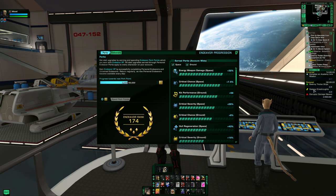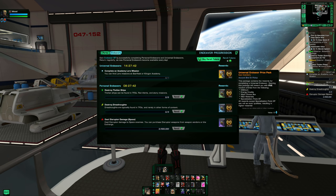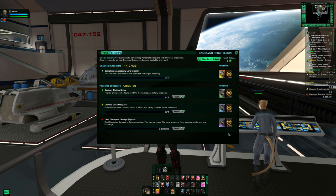The smaller and universal endeavors give next to nothing for points. At a minimum I'd recommend completing the two top ones, which reward 8,000 and 3,200 points respectively. The lower ones give 650 and 400 — that's nothing, so don't feel guilty skipping them. The universal one does tend to be straightforward and also gives an epic box with R&D materials and dilithium, so do it if you have time and like the task.